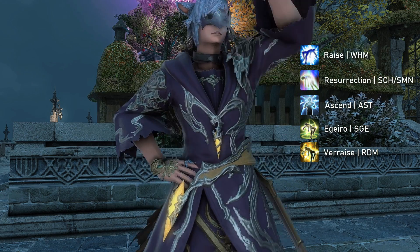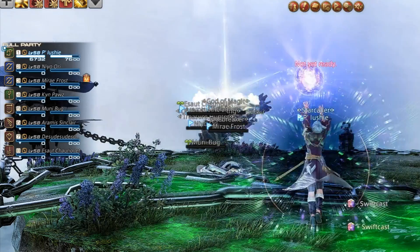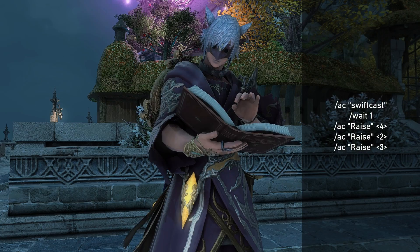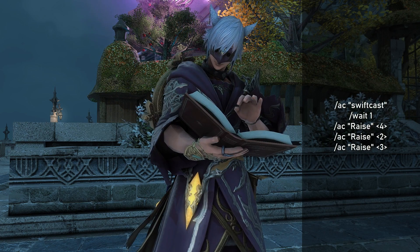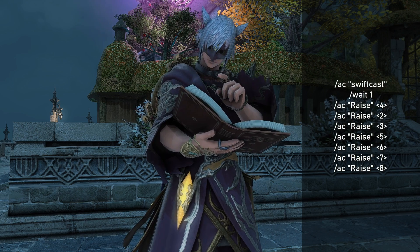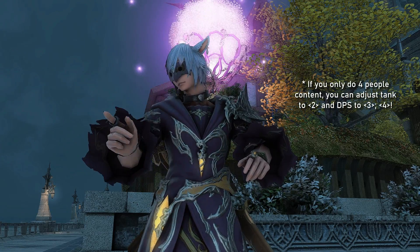In this example, I show Raise — that is from White Mage. /ac Raise <4>: if you did not mess around with the party member order, that will be your second healer. Then /ac Raise <2> will be the tank, /ac Raise <3> will also be the other tank, and then the rest will only be DPS. You basically continue with /ac Raise <5>, <6>, <7>, and <8>. It is important that you put the less-than and greater-than arrow symbols around each number, or it won't work.